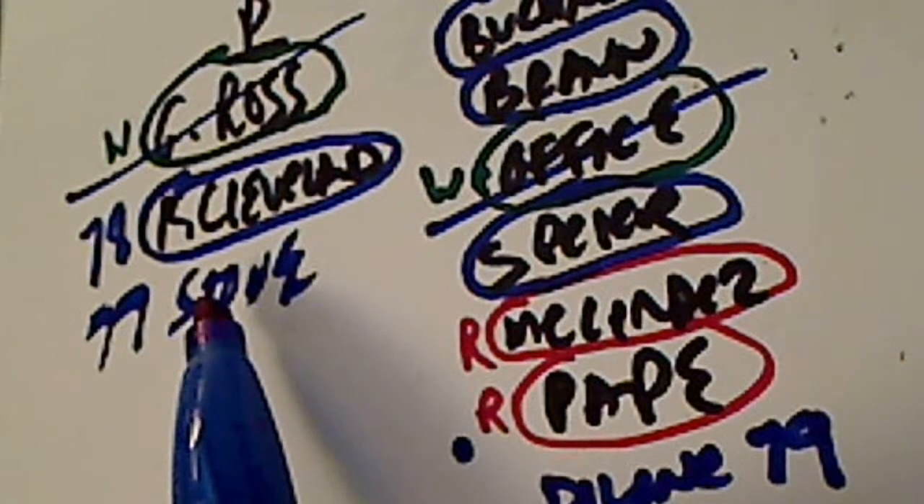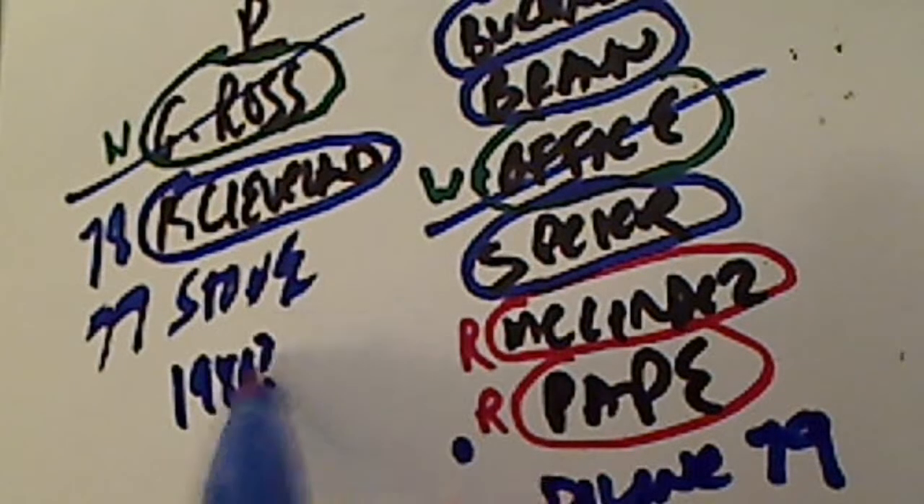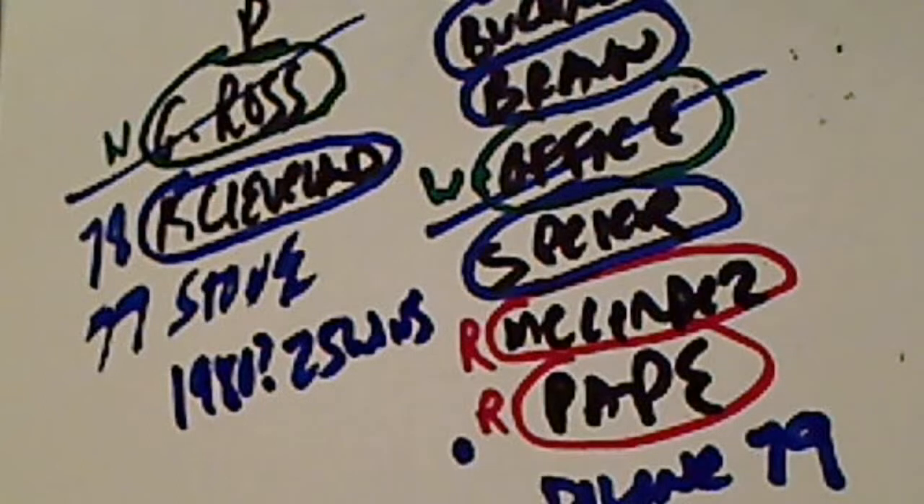Because you have '77 Steve Stone, for the next draft he could become a restricted free agent and his contract can be renewed in the year 1980. In 1980, he had 25 wins and won the American League Cy Young Award. So Arizona could very well have a future Cy Young winner on their team.